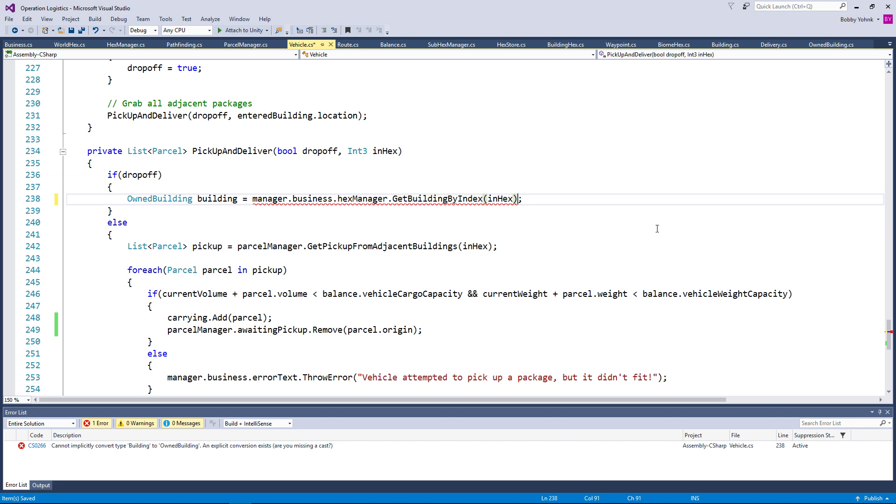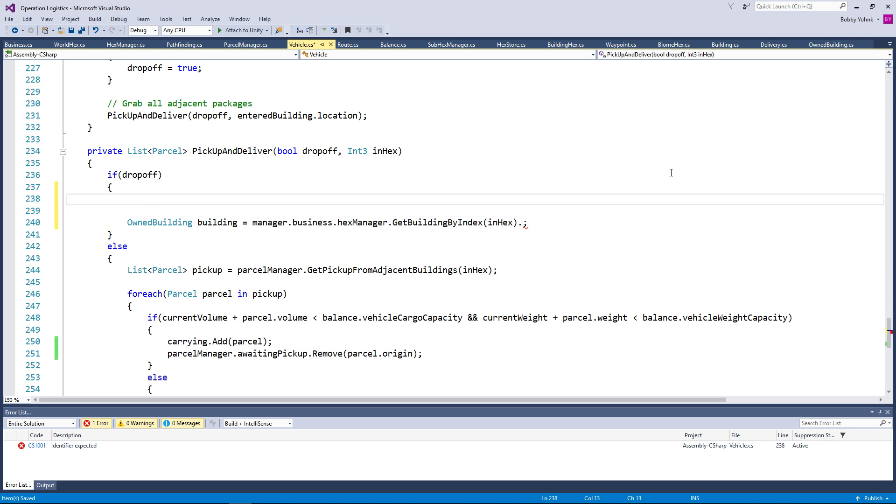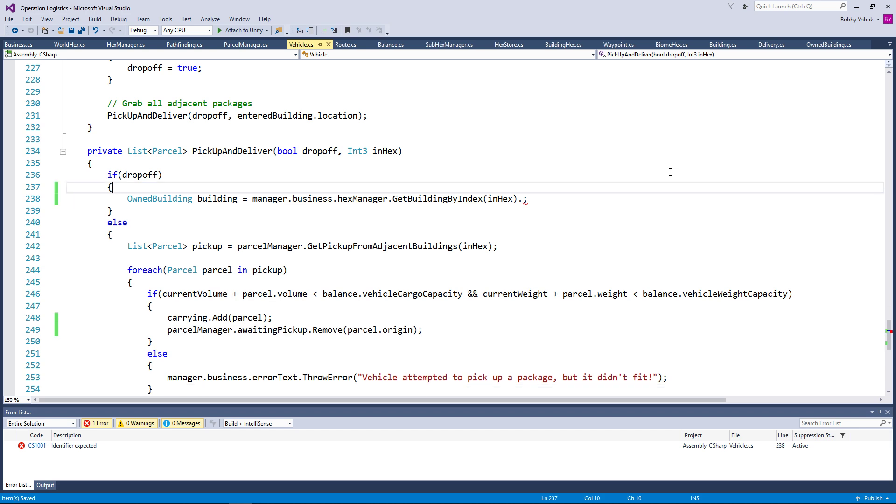So what we want to do is get component — wait, we can't do that. How do we want to do this then? Because we have to have the owned building specifically. Maybe we could do something along the lines of... I mean it's a subclass. We need to determine if this building is an owned building or not, which we already do technically up here.